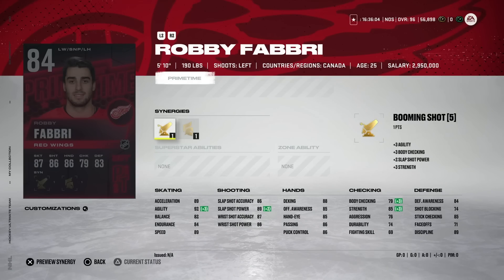Looking at today's Prime Times, we've got the 84 Robbie Fabry with Booming Shot and Gladiator. For anyone just starting out, if you can get this 84 overall card for the bare minimum price — 89 speed, 89 acceleration, 92 agility — that's not awful. He's a little smaller and the rest of his stats aren't great, but for the minimum price this isn't a bad card. You will replace him quickly, but if you've got silvers or 75–79 overall gold players, this is a fine replacement.